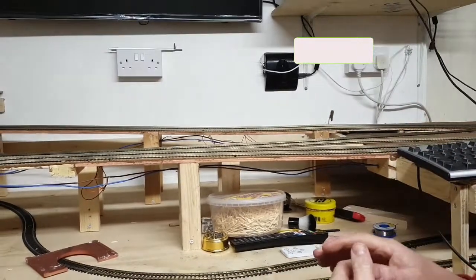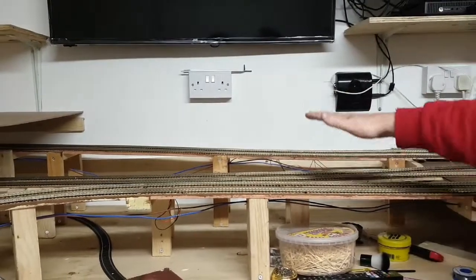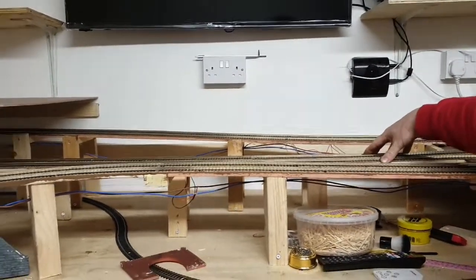Today we're going to be looking at the start of the scenic work on this layout. We're going to start the scenics in this area. The plan for this area is we have two main lines here and two main lines here, with these lines descending down into the fiddle yard.